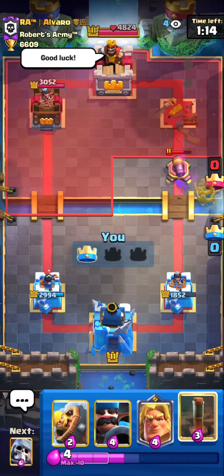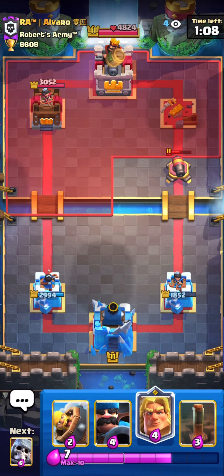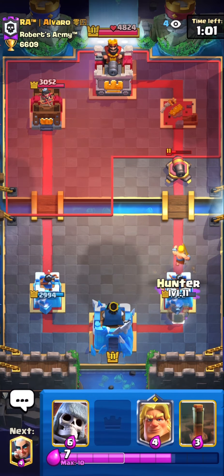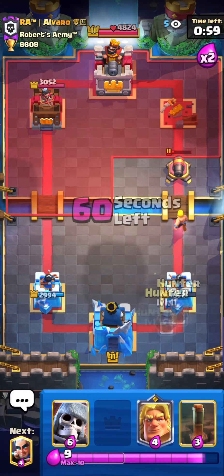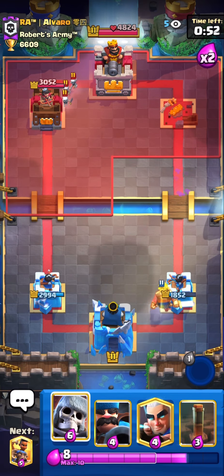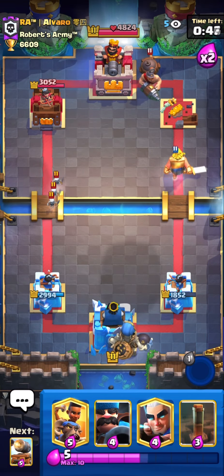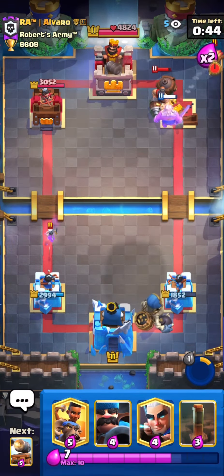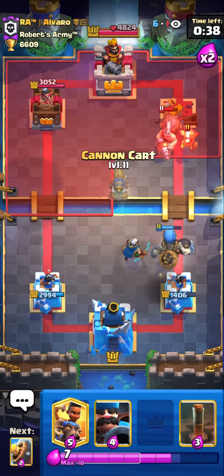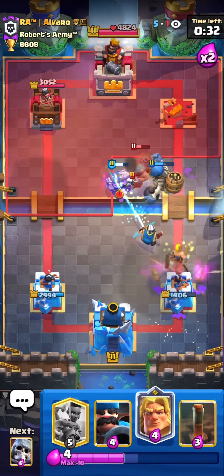The first match we're starting really well — I think we got the tower because he over-committed on the right lane with ability, Mighty Miner, and Goblin Barrel. Now we just need to defend and the rest of the match should be easy. A big problem versus Log Bait is the Mighty Miner gets a lot of value because I don't have a card to reset it — I need an Electro Wizard but I just have Hunter and Magic Archer. So Mighty Miner is gonna be a bit of a problem.